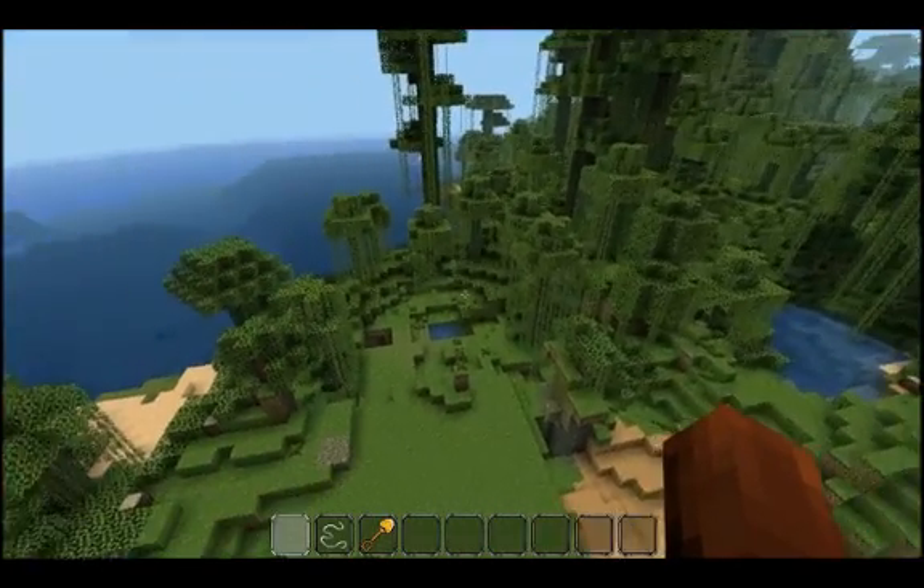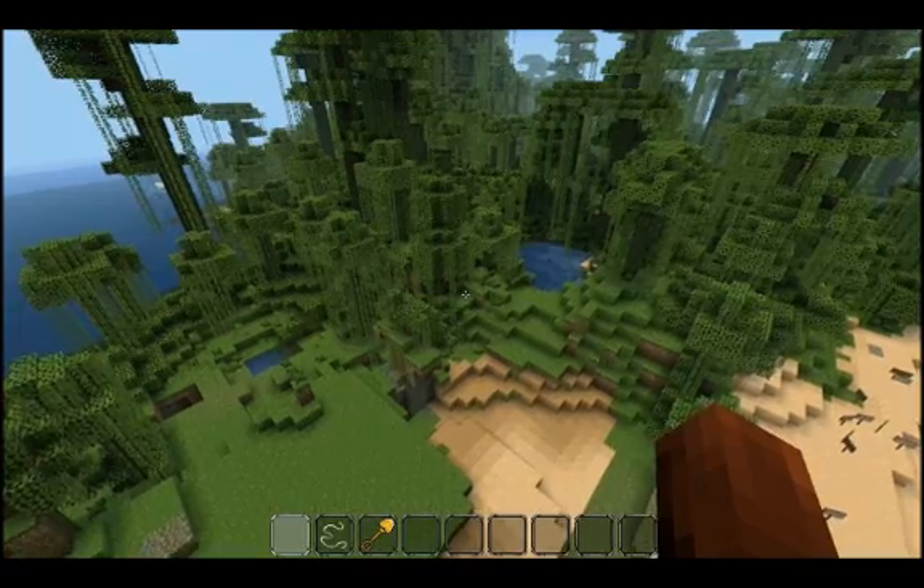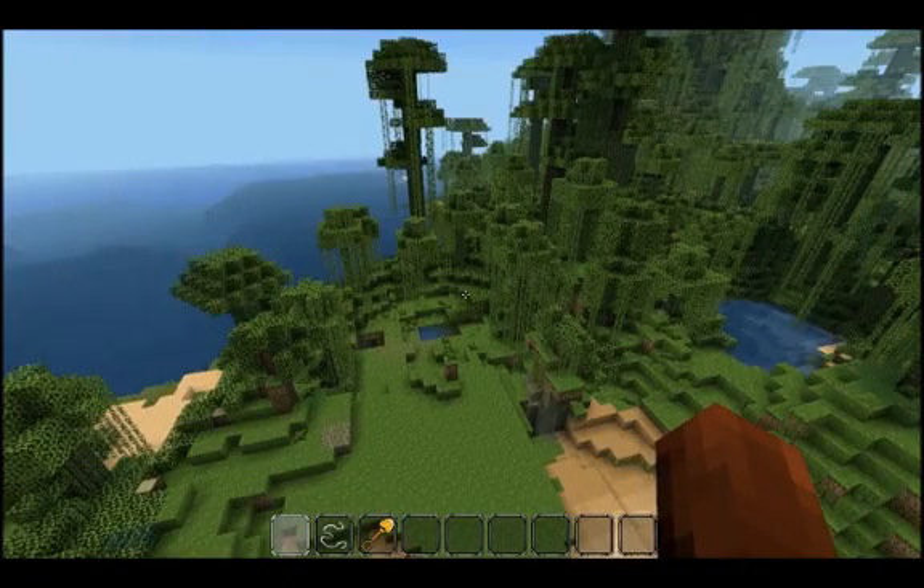Hey everybody, I'm on a Creative Mode server running the Grief Prevention plugin. Basically I can build wherever I want, but I have to claim the land that I want to build on first.